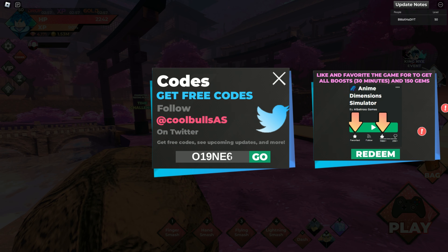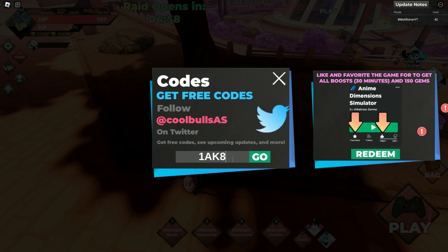The second, third, and fourth codes each give you 100 gems and 75 red tokens and all boosts for 20 minutes.